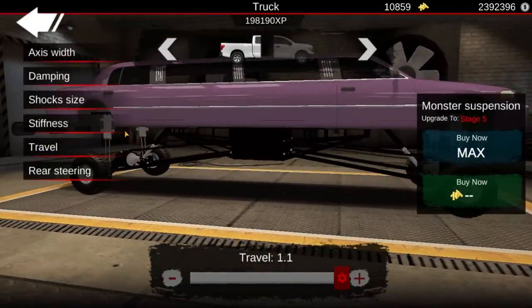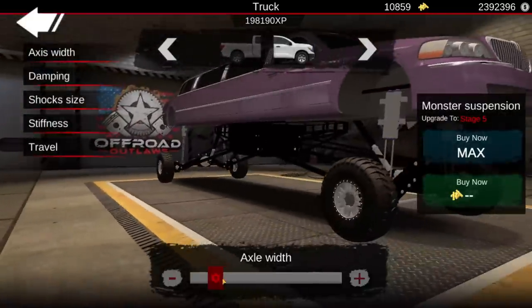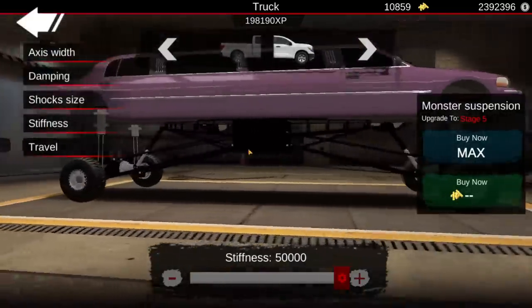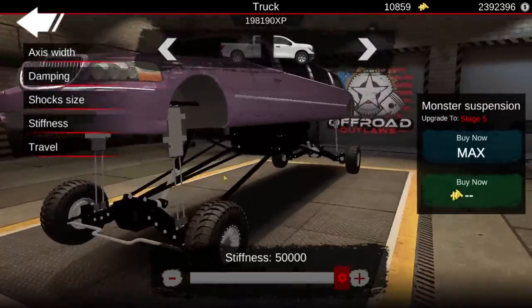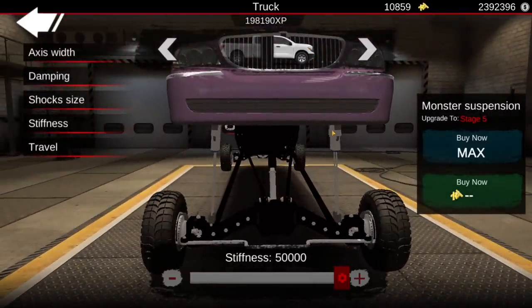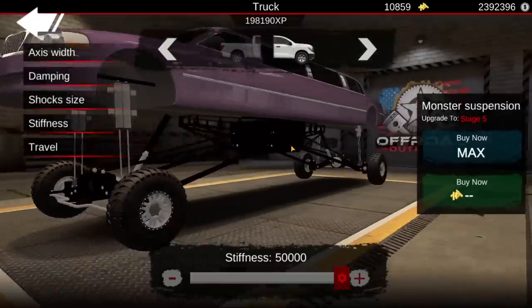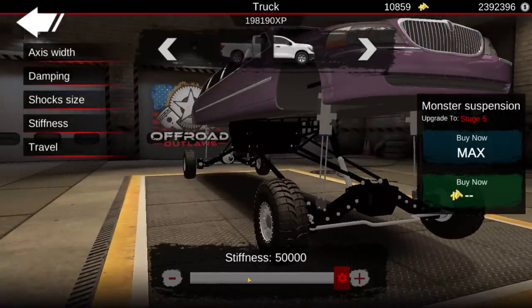I'm kind of back and forth about whether or not we should go for all-out height, or if we should go for kind of a balance. Because if we go for all-out height, that is what it's gonna look like — it's going to be the tallest we can possibly go, but it's also going to be ridiculously stiff and it's not gonna drive very well. So I'm kind of back and forth. You know what — just for the sheer sake of the video, we're gonna go full maxed out on the suspension so it can go as high as possible. However, in the future we will drop this stiffness back down and make it a lot more compliant and make it drive better.